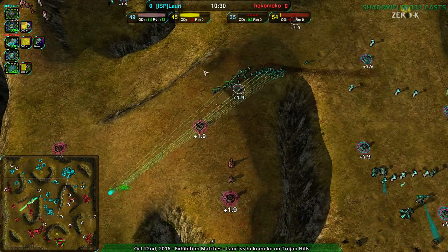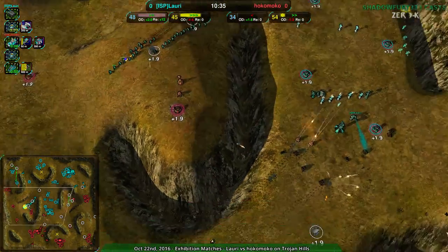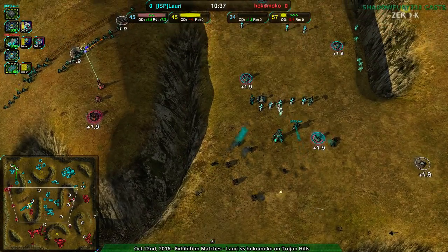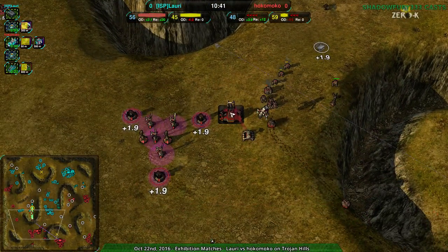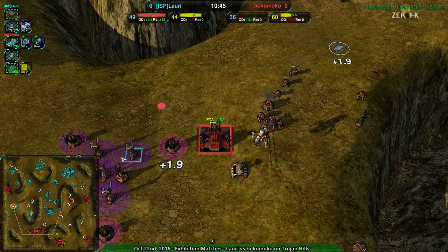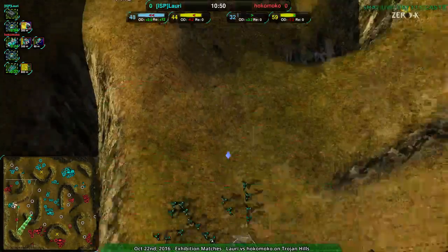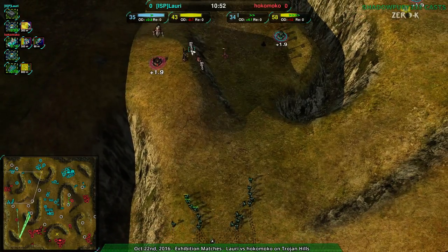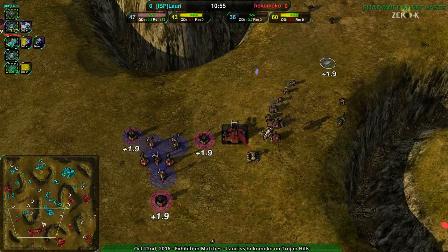Rapiers would actually be awesome — glaives and rapiers as a defensive force here, rapiers would probably work really well. The ducks are kind of worthless. The rapiers would also kind of help, but really that's what the Firewalker's job is. The Firewalker is a minute away from being done — that's not good. Hokomoko's resources are getting split between the amphib plant and the jump bot plant, and all the glaives going north to stop this expansion attempt, which does buy Hokomoko a bit of time.